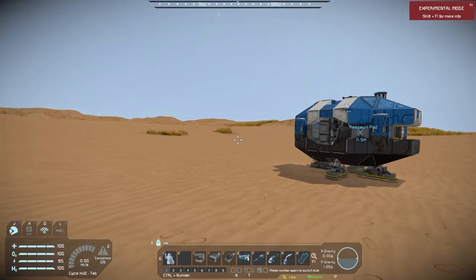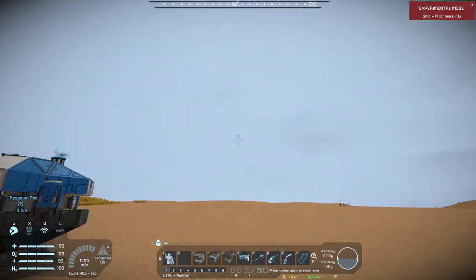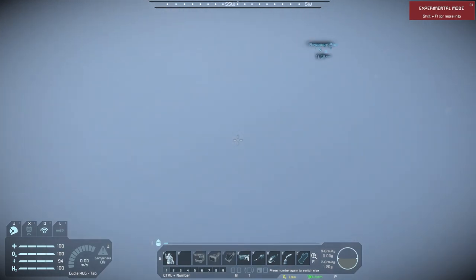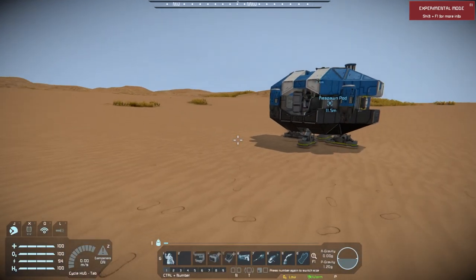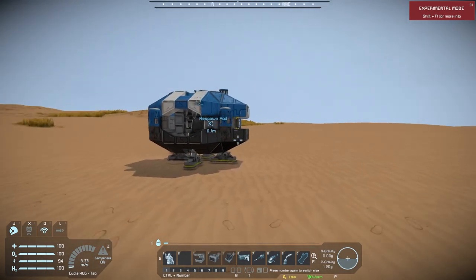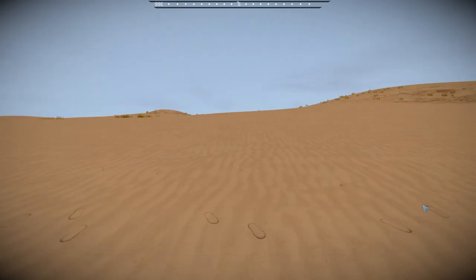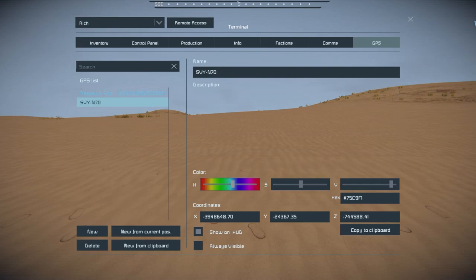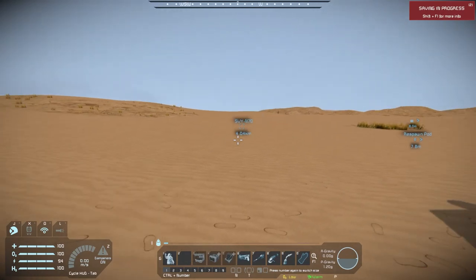Salvage only — mining is not allowed on Pertam. There are other worlds like the Earth-like planet where mining is allowed, but on this prison planet it is not. We also need to open up GPS points. As you travel throughout the world, messages come up and give you GPS coordinates for different locations. I got one dropping down to the planet — it's about four kilometers away, so we've got a little while to go.